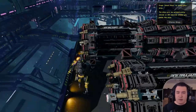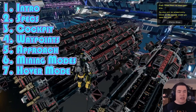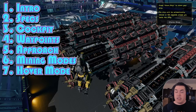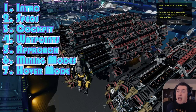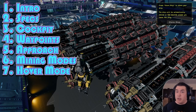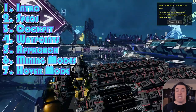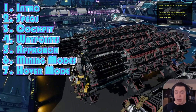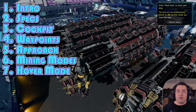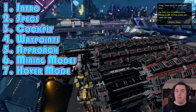For easy navigation, I have segmented the whole video into different chapters. The first chapter is a little introduction, which we have right now. Then I go into the specs of the different ships, explain what the different buttons and displays in the cockpit do, and afterwards go into more detail about the waypoint system, the approach mode, and the different mining modes. You'll find the chapters in the timeline, in the description, and in the top comment of the video.